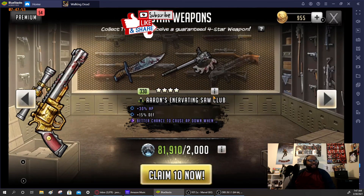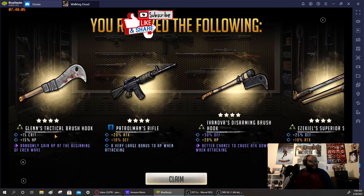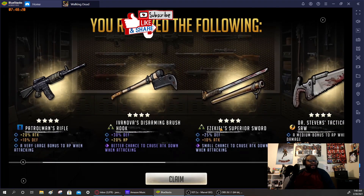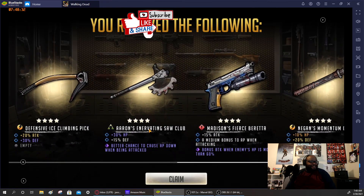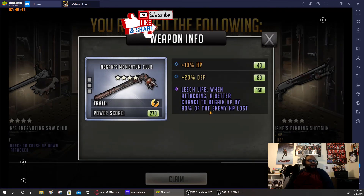Let's see what we get from this wheel. Oh nice — randomly gain 8 AP at the beginning of a wave. One other teammate — this could play pretty well into someone's hands. Got attack here. Dr. Steven Sawbone randomly gives one teammate 20 AP. I really need the Michonne katana. We got it — the AP down when attack! That's nice, and we got Negan's Momentum Club which is lifeleech for yellow tune. Not bad.